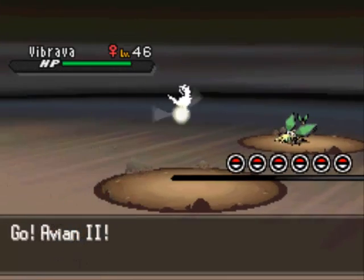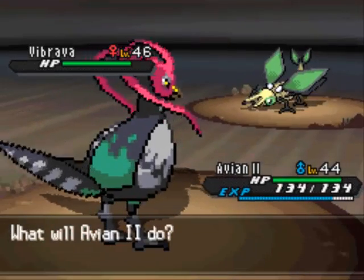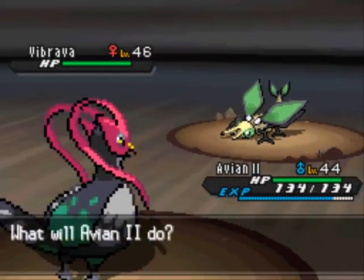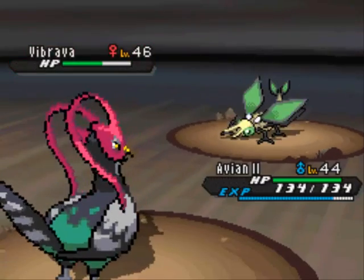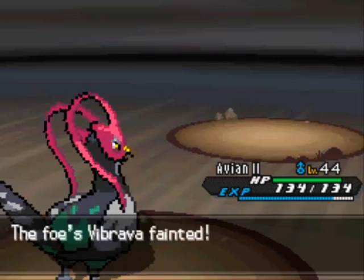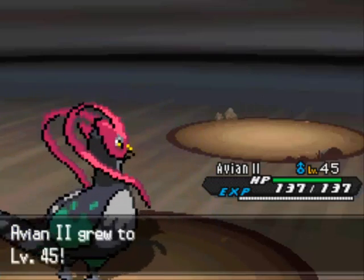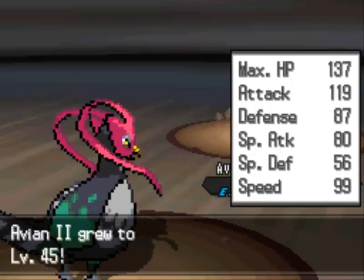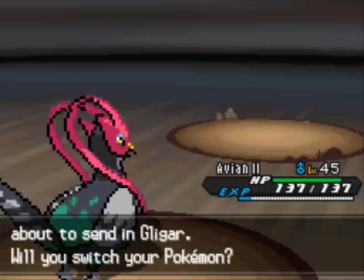She's got a Vibrava on her team. There's a Pokemon I kind of like. It actually evolves into Flygon at level 45, and it's at level 46, so she kind of missed out on an awesome Pokemon. Flygon's a really cool Dragon and Ground type. It's really annoying leveling up Trapinch to Vibrava all the way to Flygon. I got up to level 45, which is pretty nice.